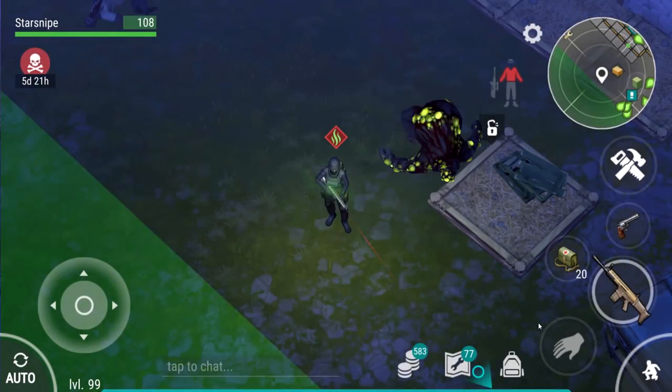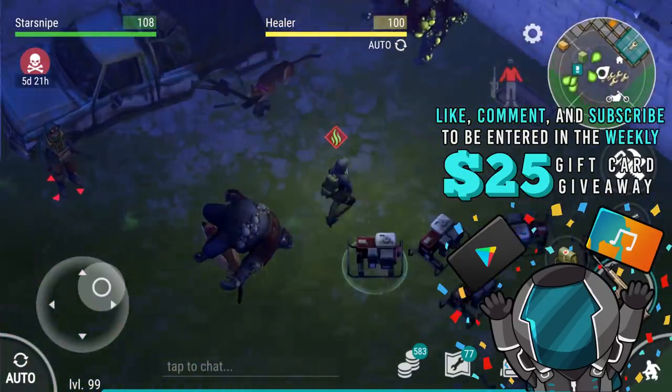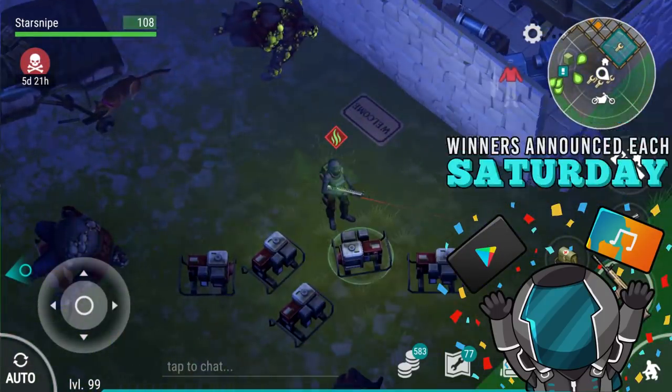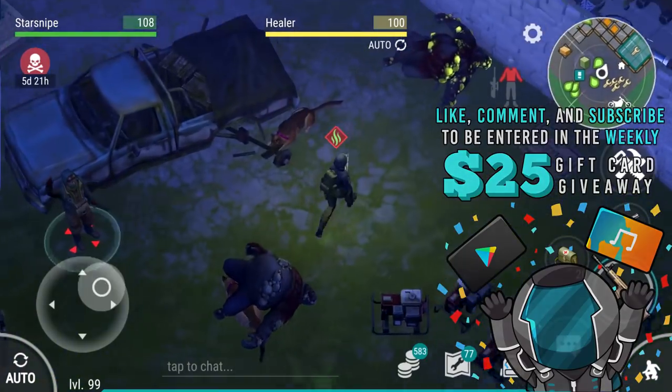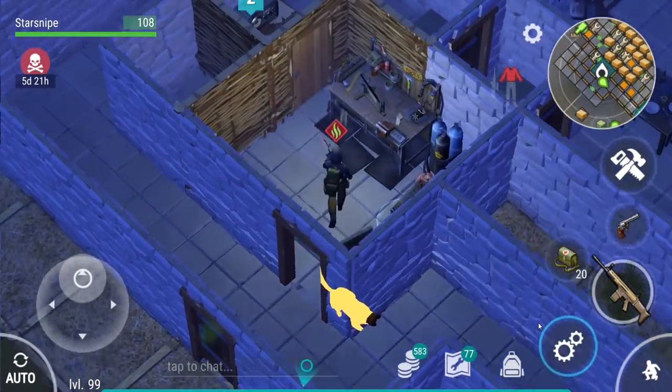Hello everybody, welcome back to another episode of Last Day on Earth. We return for the full update 1.9 — no longer are we in the pre-alpha, this is the full version. It is out on Android; iOS should be getting it within the next couple of days. There are some key differences from the pre-alpha version that we're going to dive into and talk about.